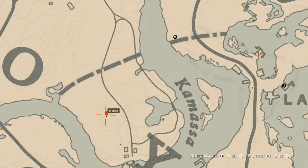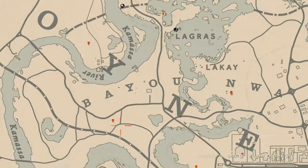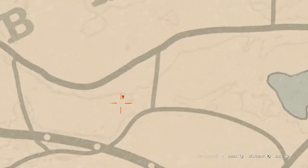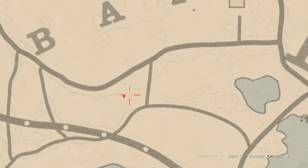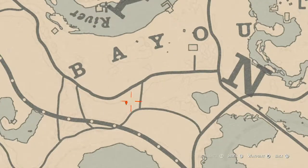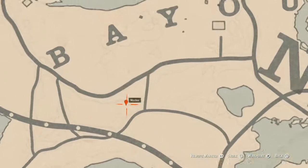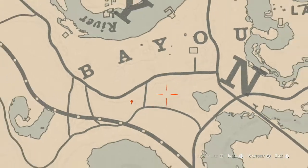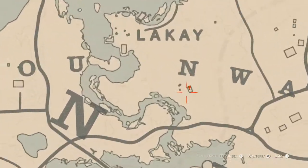Right here at this location there's a random coin — it's randomized so I cannot tell you which one it is, but come over here with your metal detector and you'll get it. Going down and around, right here at this location you will find a random fossil. Pay attention to these lines on the map as they help with indications of exactly where things are.